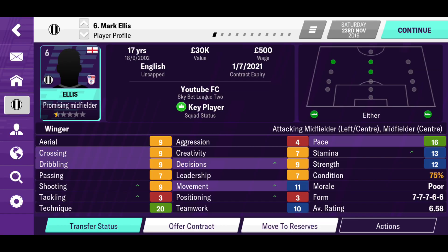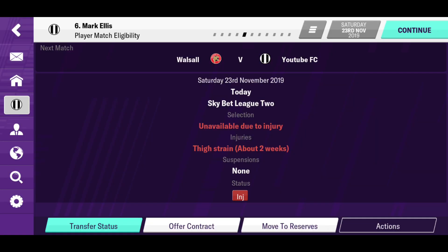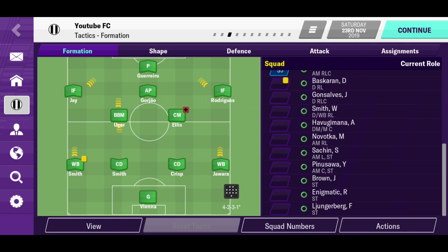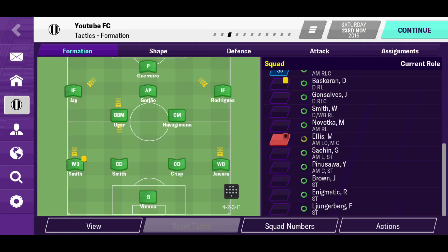Mark Ellis is injured — the English midfielder is out for about two weeks. Everyone's come back from international duty, which is good. We have some options on the bench and reserves. Let's put in Havagimana, and we're obviously going to bring in Sachin — the man in form right now.